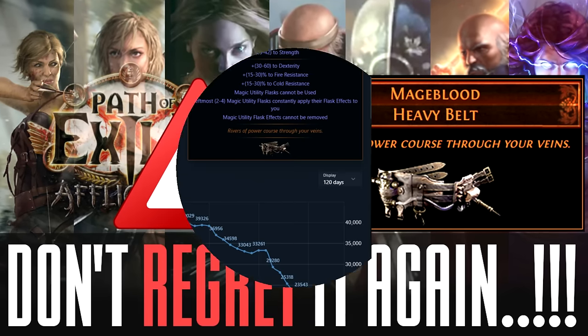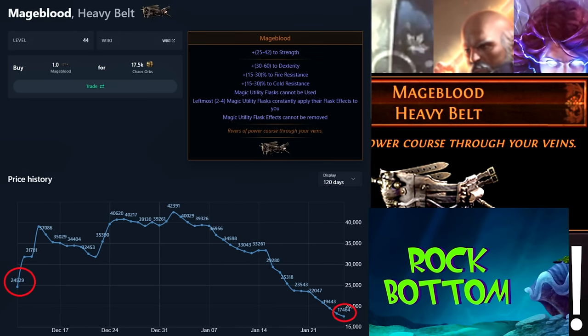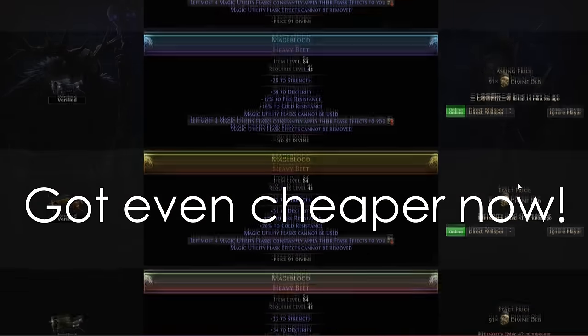I don't know if you are aware of this, but Mageblood, the most expensive item in PoE softcore trade league, is at an all-time low right now. This is your best chance to get one if you have never tried one. So how did this mirror-tier unique item go all the way down to 98 divines?